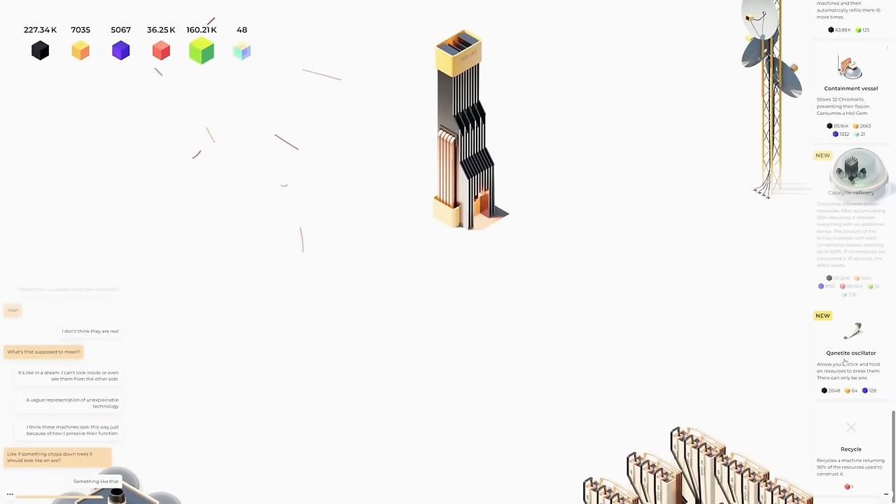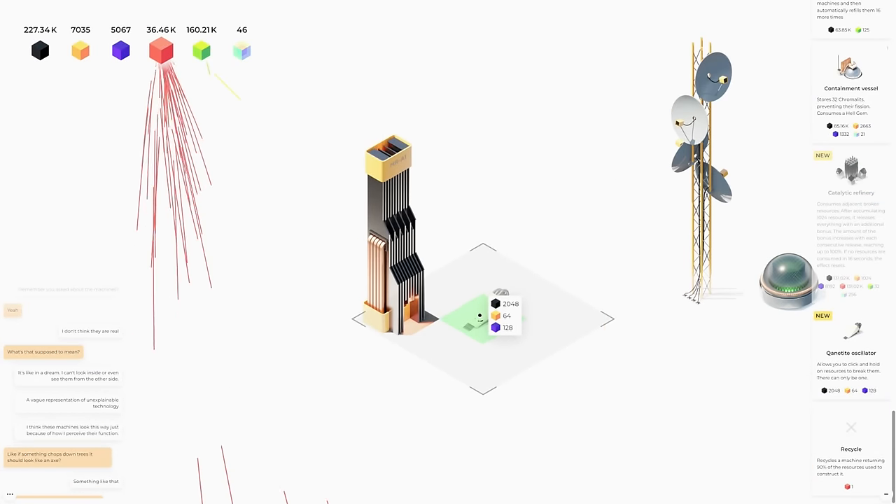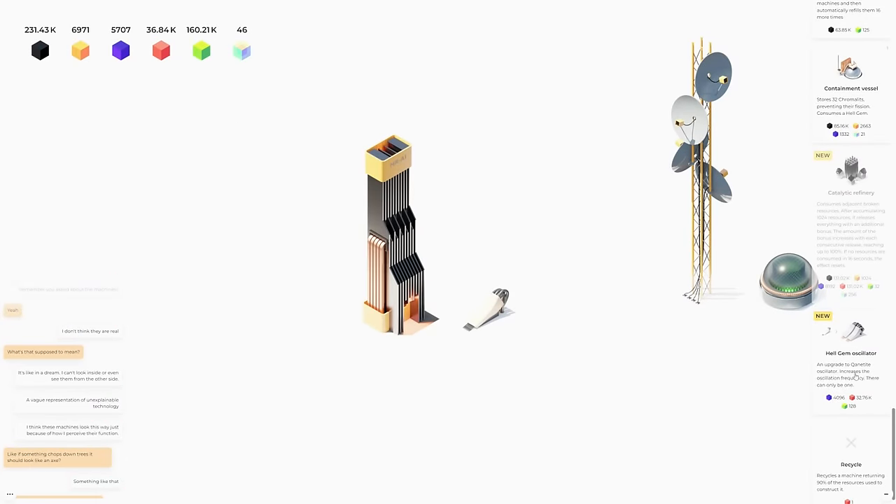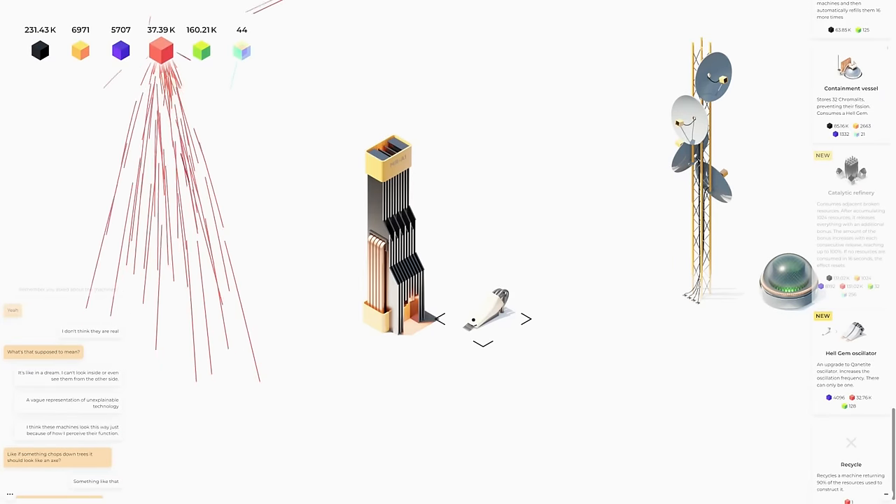I'm going to get this quinite oscillator built. It looks like a permanent upgrade where you can click and hold on resources to break them. Upgrading the quinite oscillator increases the oscillation frequency — there can only be one — and this allows us to press and hold.